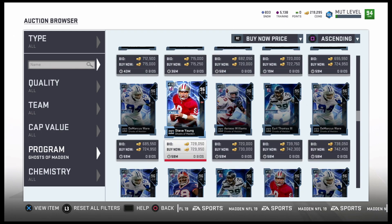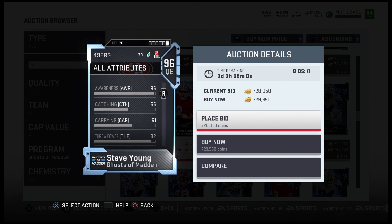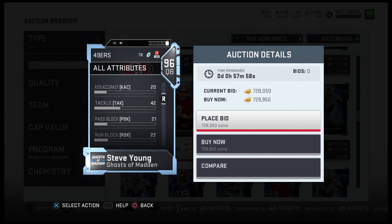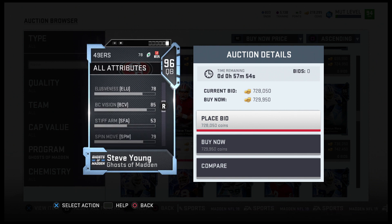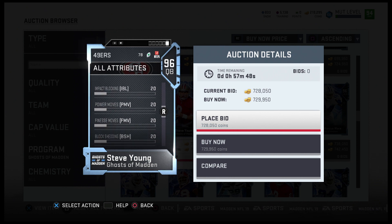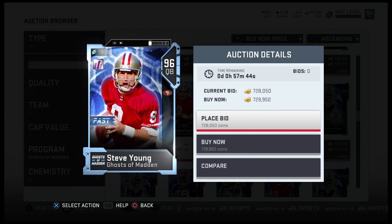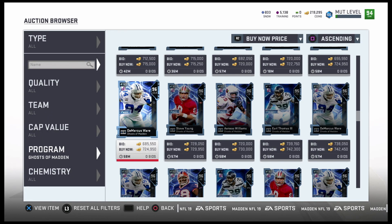I'm definitely going to try and get this Steve Young because that's all I've been waiting on. This card looks super good — the accuracy, short, mid, deep, it's all super good. He'll be able to make all the throws and he can run the ball as well with 87 speed, 78 elusiveness, 79 spin, 85 juke move — not bad at all. Powered up he'll be a 96 overall Steve Young.